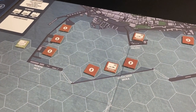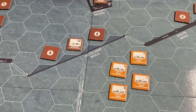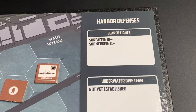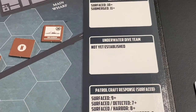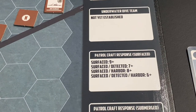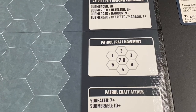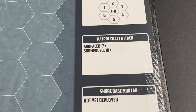Players have to contend with the harbor defenses, represented by patrol craft counters which respond when the search line of the harbor detects an SLC. The harbor defenses are represented by a display on the right side of the board, and you just follow the instructions from top to bottom. First you roll to see if the searchlights can detect any of the SLCs, then you roll for any underwater British dive teams, then you roll to see how the patrol craft respond to any surfaced or submerged SLCs, and there are instances where you roll for certain patrol craft to see how they move and how they attack surfaced and submerged SLCs.